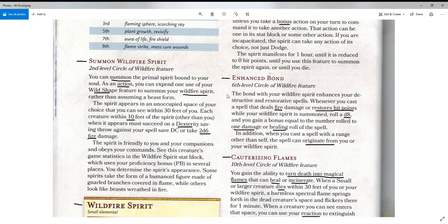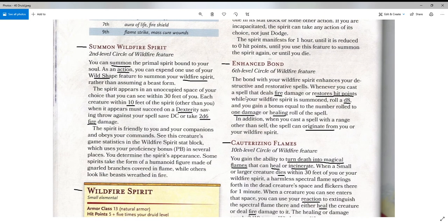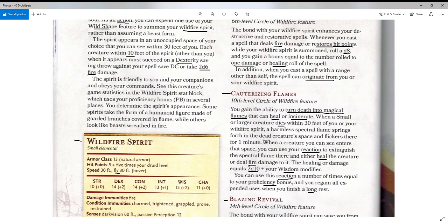Next, at level 6, we have Enhanced Bond. The bond with your wildfire spirit enhances your destructive and restorative spells — and again, it's pretty much fire damage and healing with these druids. Whenever you cast a spell that deals fire damage or restores hit points while your wildfire spirit is summoned, roll a d8 and gain a bonus equal to the number rolled to the damage or healing of the spell. In addition, when you cast a spell with a range other than self, the spell can originate from you or your wildfire spirit, which could get it a bit more range if needed.